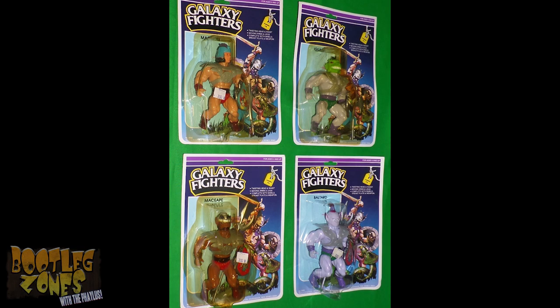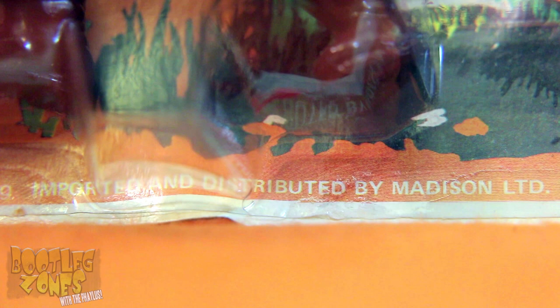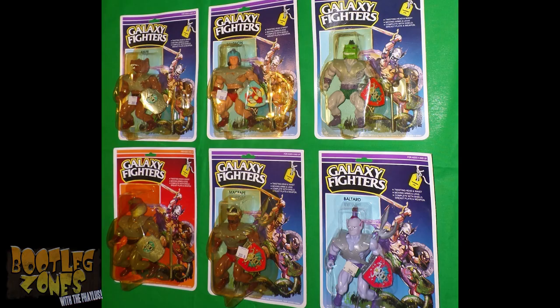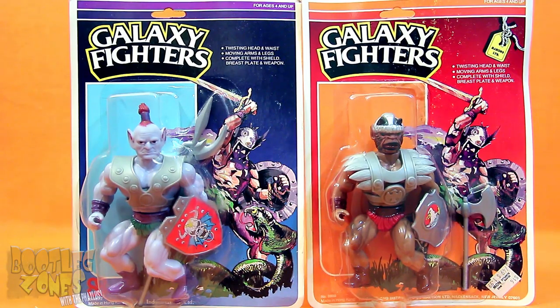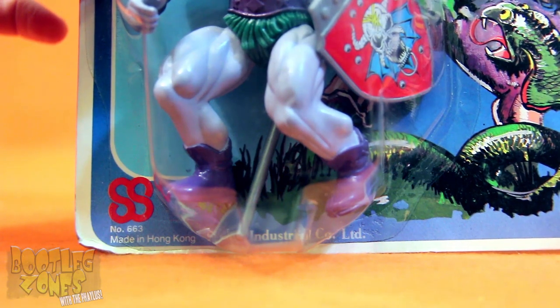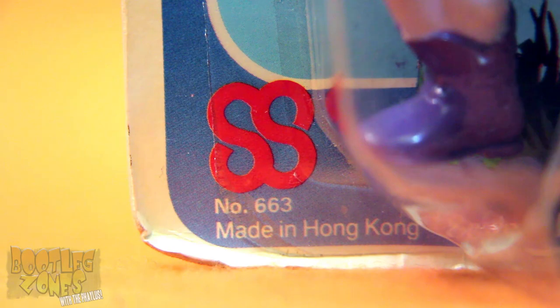The first run cards all have the distributor's stamp on them: Madison. According to the card, these guys were based out of Hackensack, New Jersey, so it's not a surprise that the US is one of the places you'll most likely encounter these figures. The other version of the purple card, which does not feature the character's name on the front, was instead stamped by the manufacturer, Souko. This seems to be what you'll find outside of North America — the one I got like this came from the Netherlands.